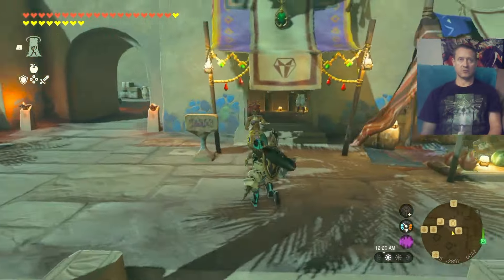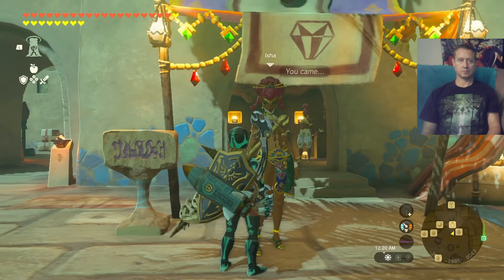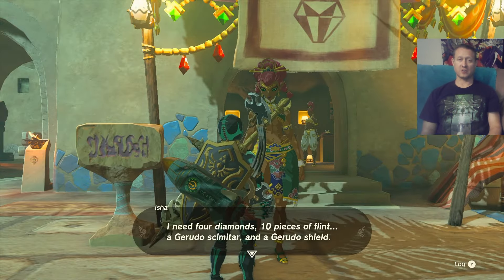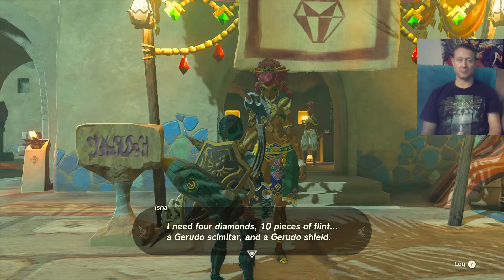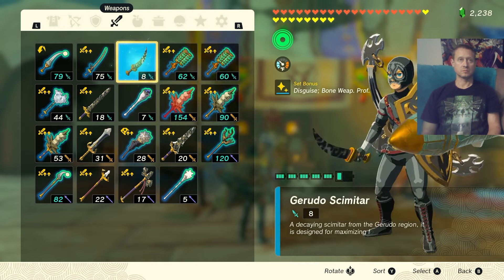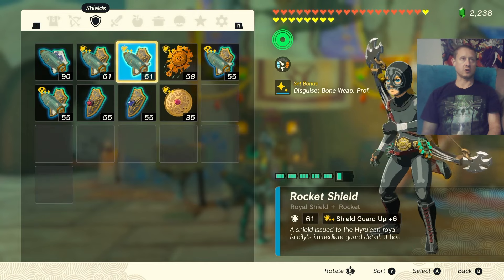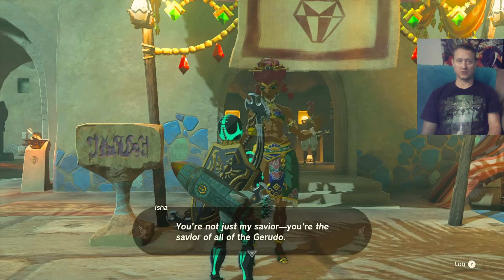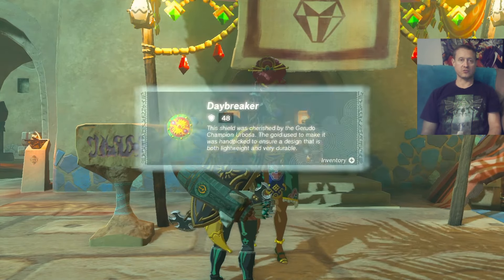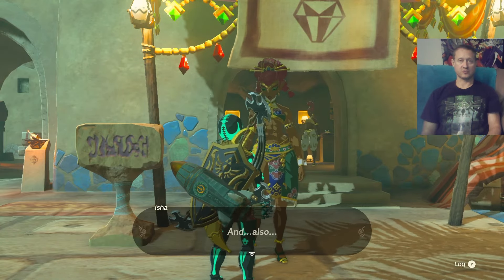Next quest on the chopping block — go ahead and talk to Isha here. Just like before, four diamonds — that's already kind of pricey — and ten flint, which is no big deal usually. I've got the Gerudo Scimitar already in my inventory, and I've also got a Gerudo Shield. Let's go ahead and get this done. There's your Scimitar of the Seven and the Daybreaker shield.